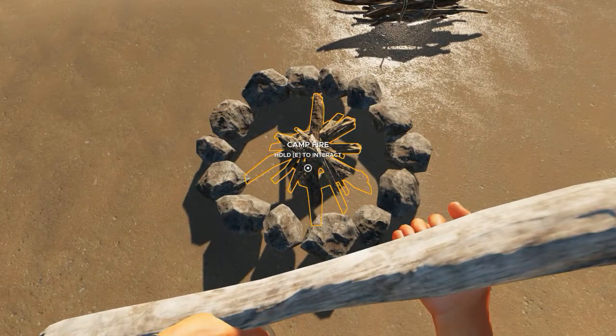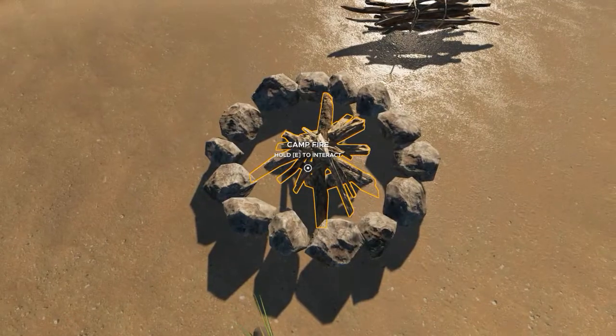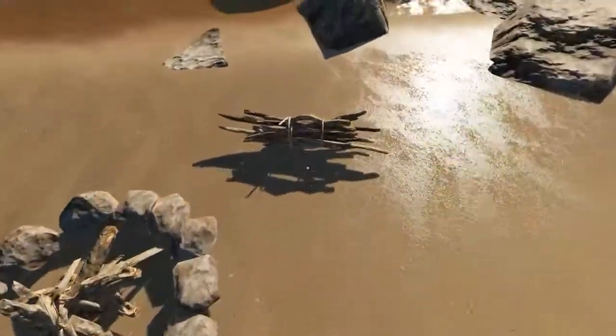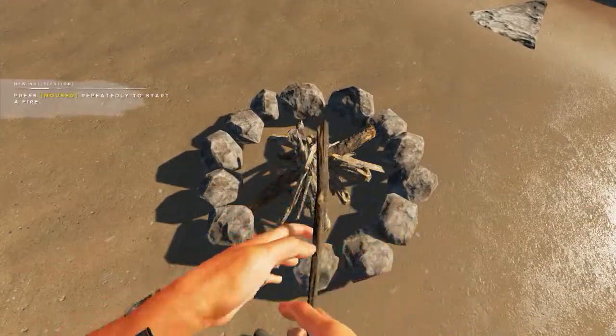Grab the driftwood, face the fire, press the E key. Grab the palm prong, face the fire, press the E key, and now it's fully stocked, ready to go.